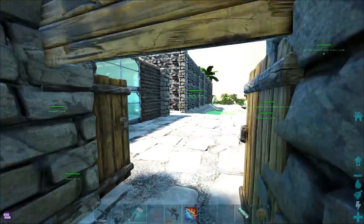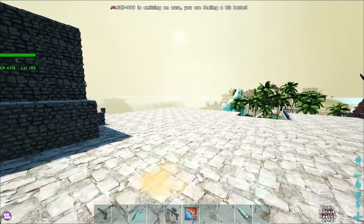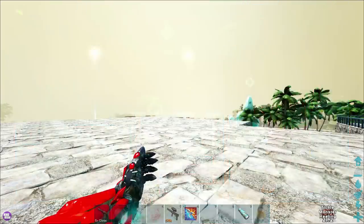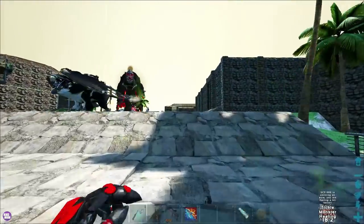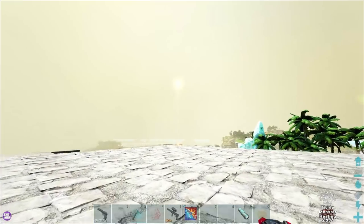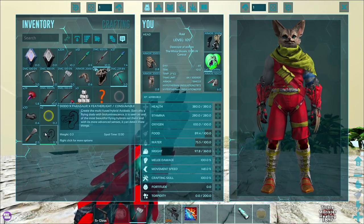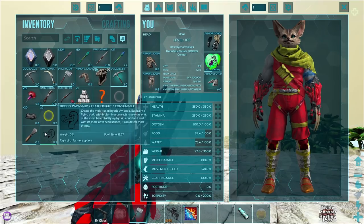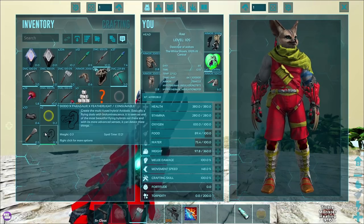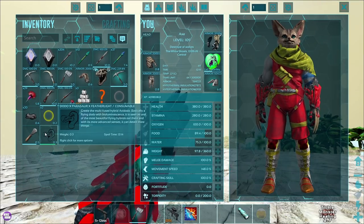I'm so excited I'm running into the door. Okay. Is the whale shut up now? He was just screaming in my ear like he always does. This is our first hybrid - I'm pretty sure it's our first hybrid that involves three creatures, not just two. Three of them! I am so excited for this. I'm like a little kid when they're jumping on the seat because their mom says they can go to McDonald's. So, create the multi-fused hybrid - the AV Dodo.